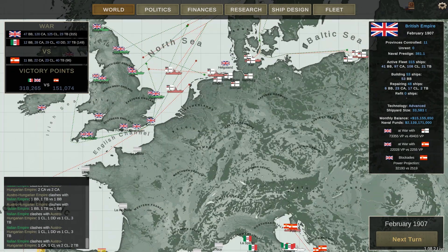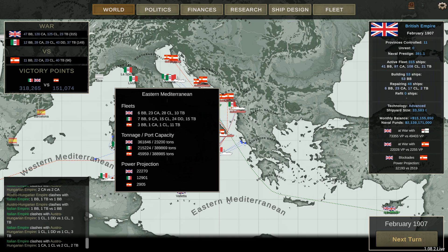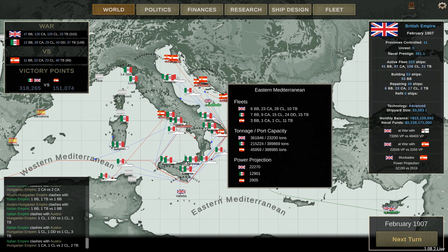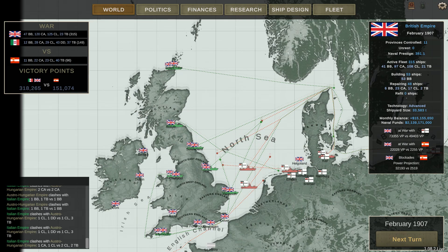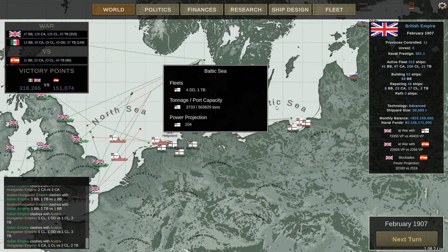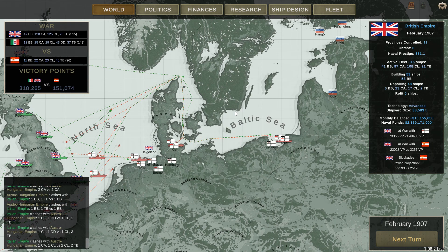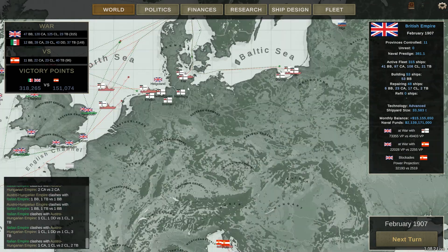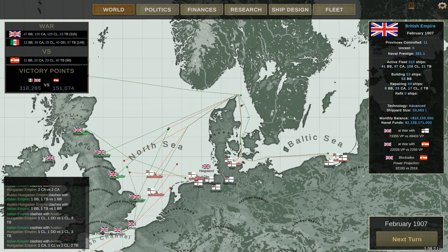A little update on the strategic situation after our battle: we've still got this fleet deployed to the eastern Mediterranean doing work, projecting close to 22,000 power. The English Channel is firmly under our control, and the North Sea also firmly under our control — projecting about 43,000 power with 14 battleships deployed. We definitely dominate that area. We don't have anything deployed in the Baltic Sea just yet, but things are coming, so we'll finally finish that stranglehold. If you'd like to see more, don't forget to subscribe, like, and hit the bell — you can always expect more Ultimate Admiral on this channel. See you guys next time.